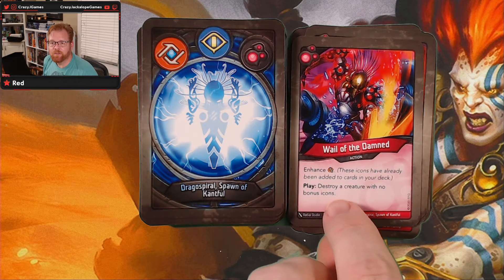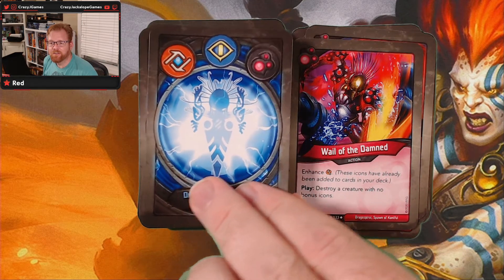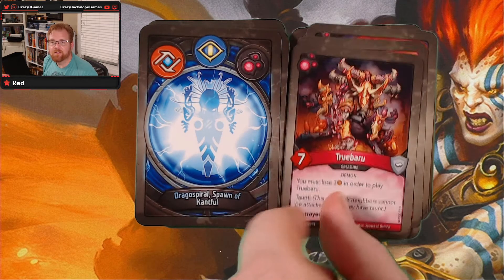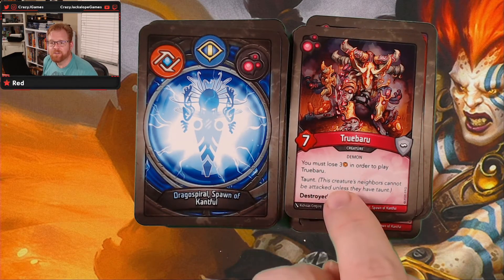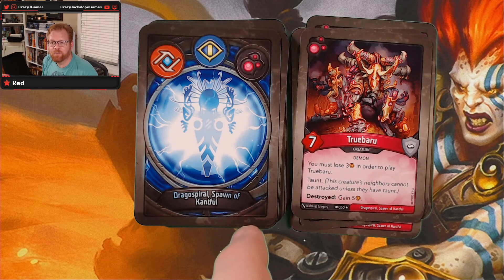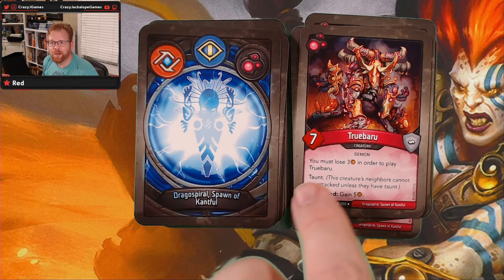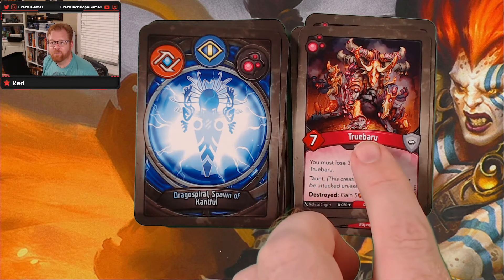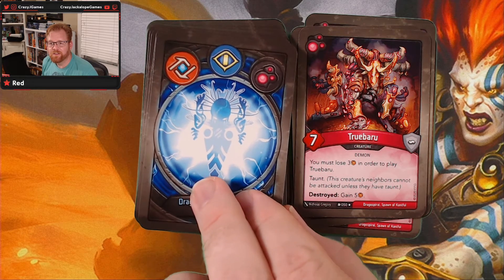Whale of the Damned — destroy a creature with no bonus icons. True Baru, the demon — you must lose three in order to play True Baru. He's got taunt, and when he's destroyed you gain five. Wow, he's big, and that artwork is beautiful. That is pretty cool, I like that one.